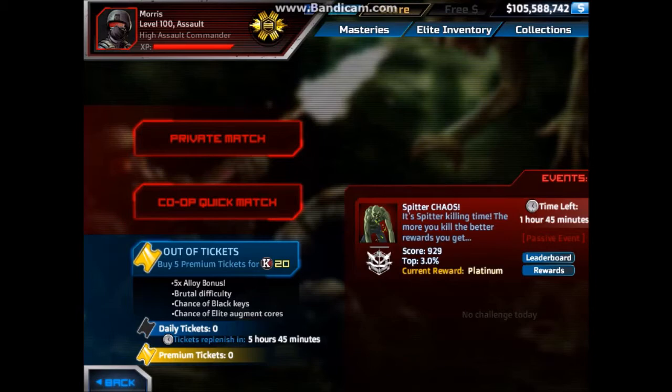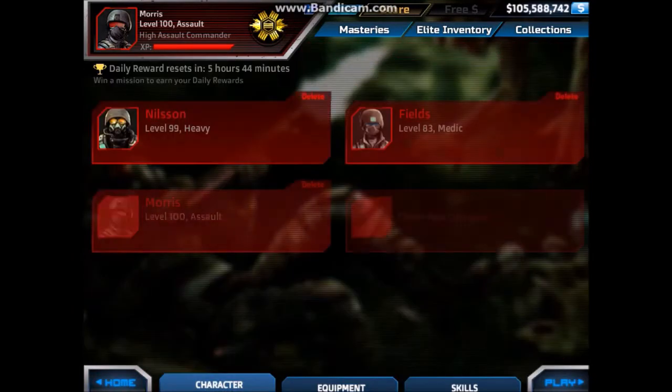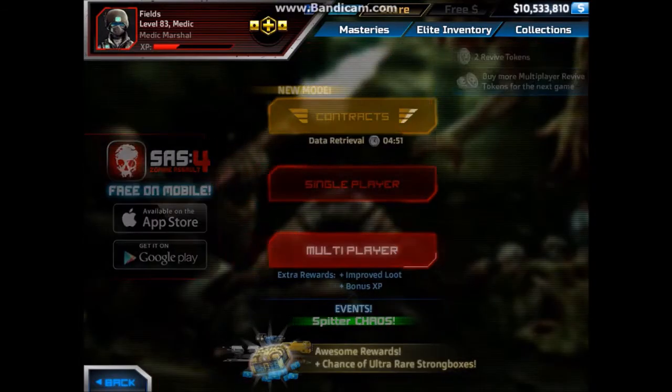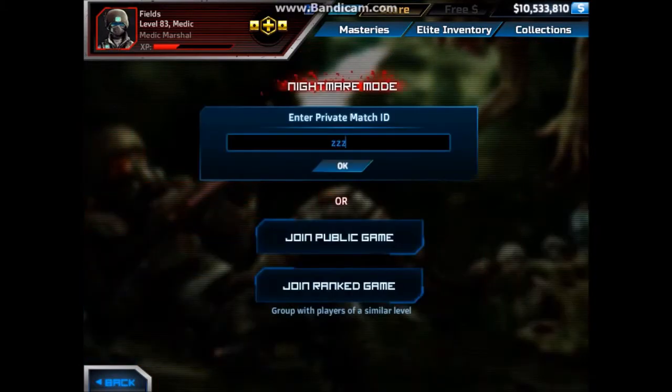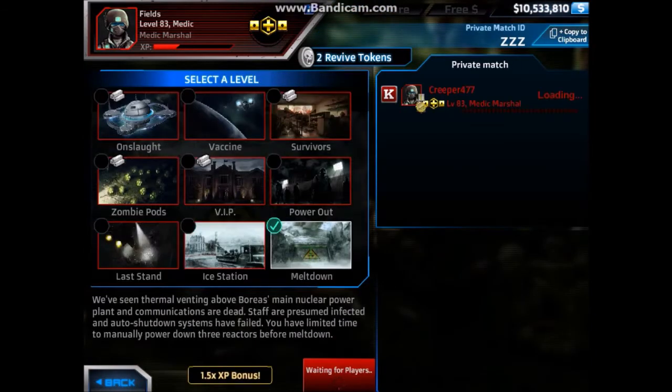And as you know, Ice Station has the bonus map, which in this case here I'll show you. And that gives x2 cash even without the daily bonus, which is pretty good to be fair. And if you can use the x2 daily boosts, you could get up to x4 cash.